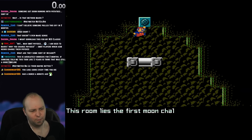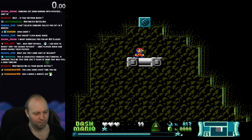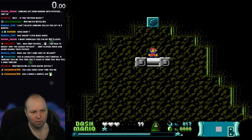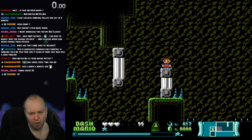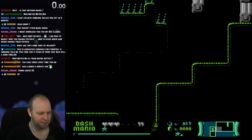Take a deep breath. In-game text: 'This room holds the first moon challenge that requires stacking dashes with crystals mid-air. You've collected enough moons to boost your max dashes.' How many moons do I need to boost my max dashes? This must be something you come back to then.